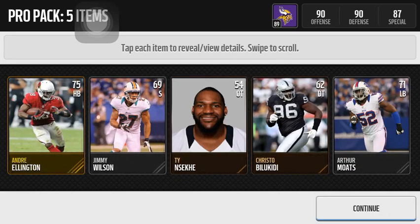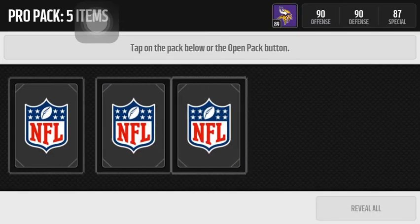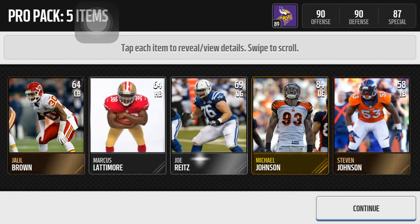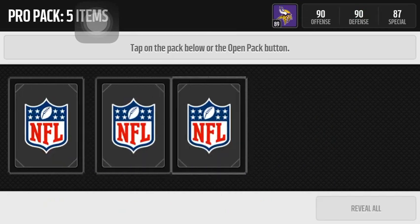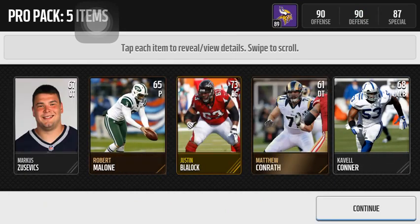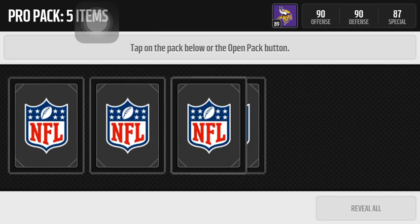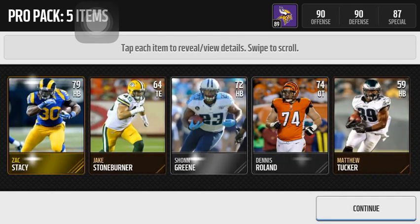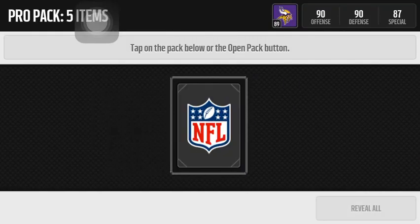I typically don't get much in ProPacks, and what we got there — $75K Andre Ellington. We got an $84K Michael Johnson. That may or may not go into the Bengals MVP set, I don't really know. But I'm hoping for at least one Elite. Nothing in the third pack. Nothing in the fourth pack, just a Zach Stacey. On to the fifth pack.